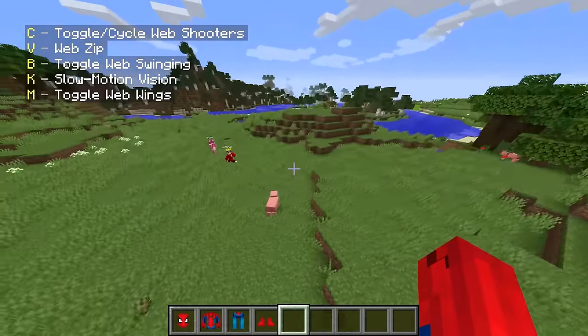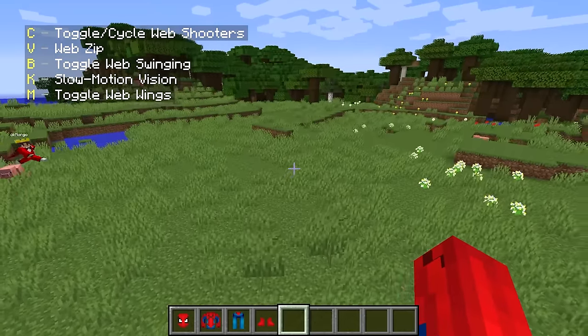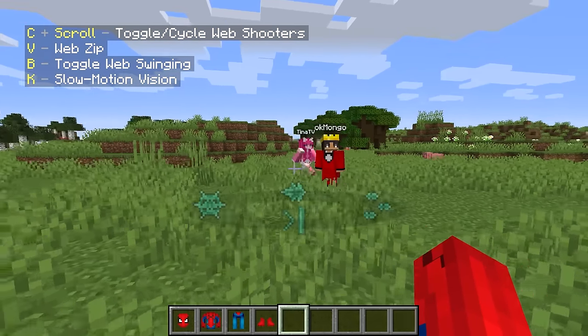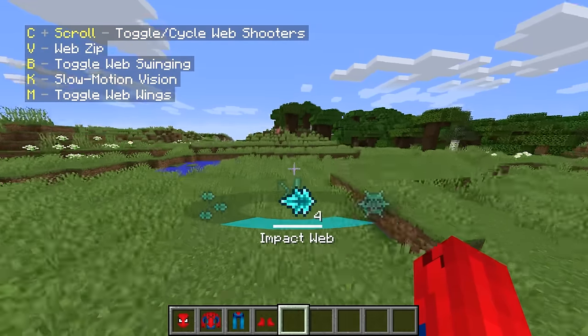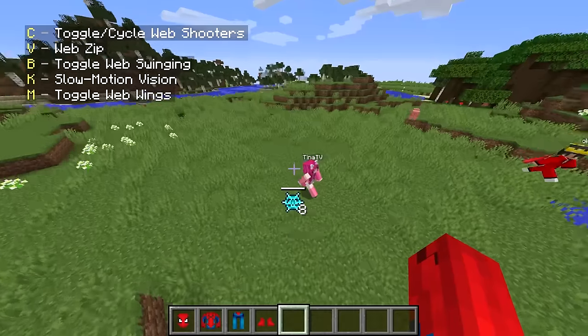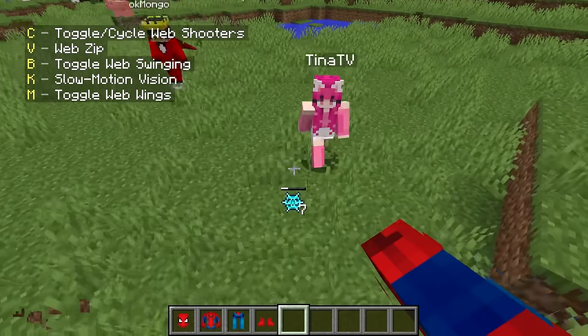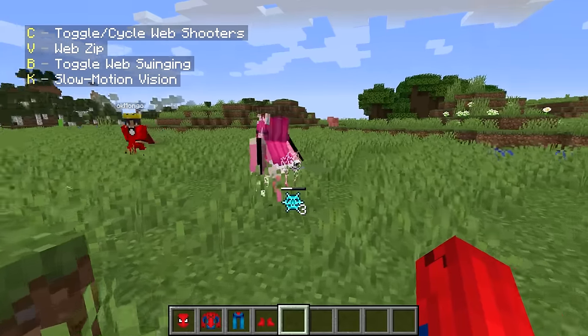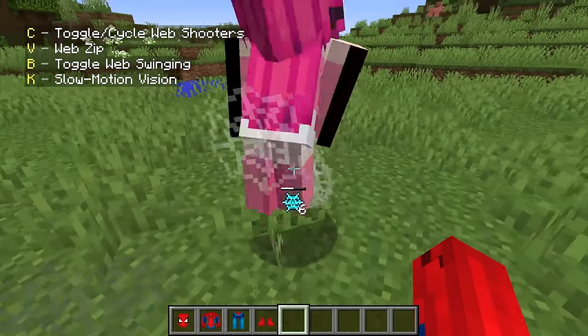So I can jump around really really high and go anywhere I want. But you can't forget about the web shooters, and with this mod I literally have the option to choose between four. Check this out Tina, I'm gonna put you in my sticky web! Oh yeah, it's disgusting, get it off me! Look at Tina - she has spider webs all over her!